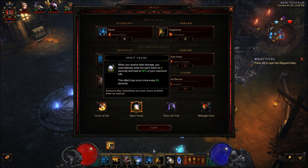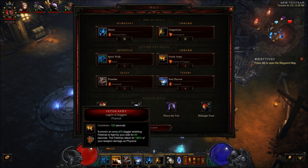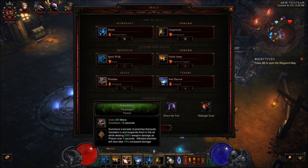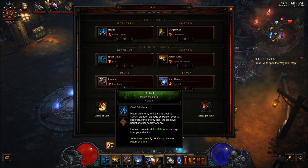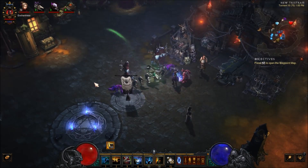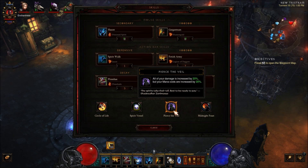We're using Spirit Vessel mainly to cheat death — and that can occur every 60 seconds. We're using Pierce the Veil to increase our damage. It does increase our mana cost too, but this isn't a very mana-heavy build. The only thing that really costs mana is Piranado, which you only cast every 16 seconds, so you really regain that mana back fast. And Haunt — you are running around constantly casting Haunt on things, but it's a very small amount of mana. So we're increasing our damage at the cost of more expensive mana skills, which again doesn't really matter.